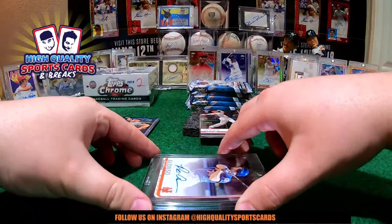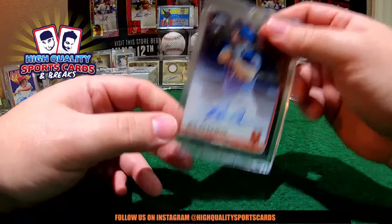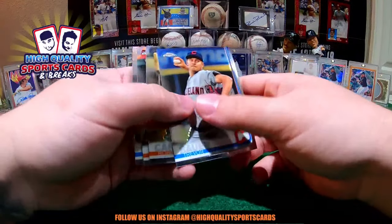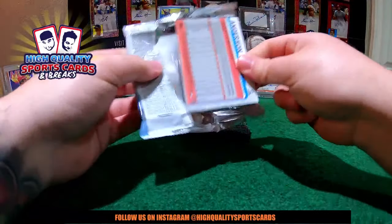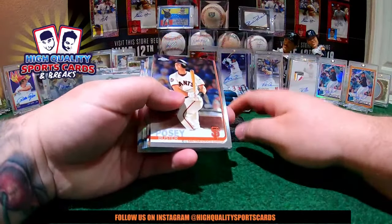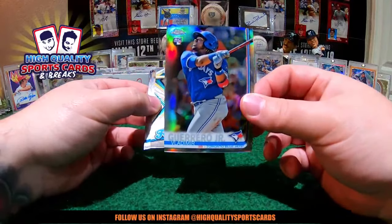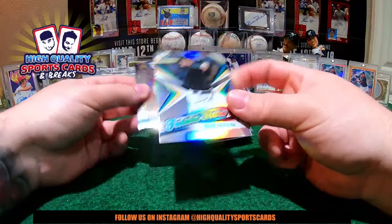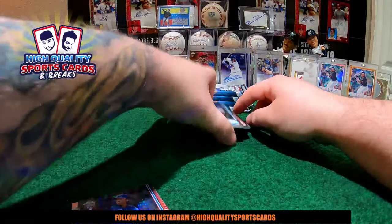Congratulations buddy! I told you Angel — I knew this guy was coming. We have Vladito, we have nice love pieces. As I told you, we need another rookie auto on the next two boxes. Drew was asking like crazy for this piece in the last break. I feel bad for Drew, I feel good for Jensen. Mikey Mike buddy, congratulations! Vladimir Guerrero Junior Refractor Rookie, sexy one man — Blue Jays come, my friend. It is a Refractor Rookie Card of Vladimir.